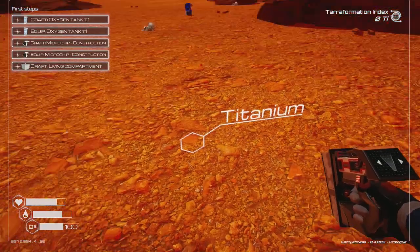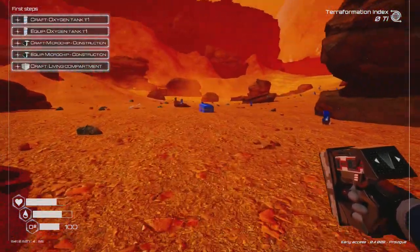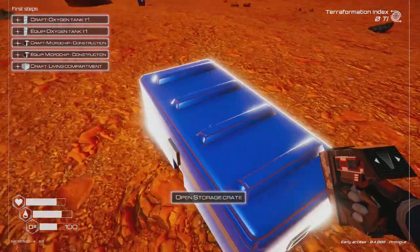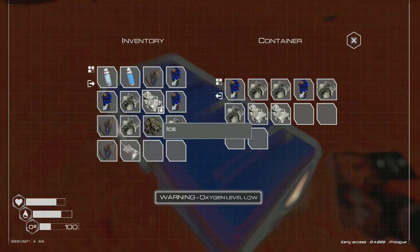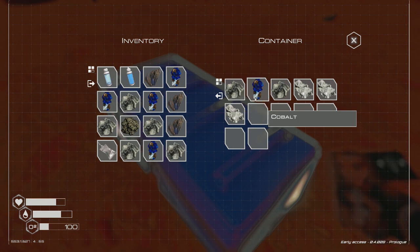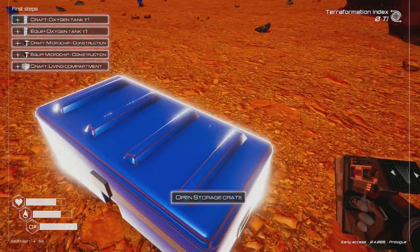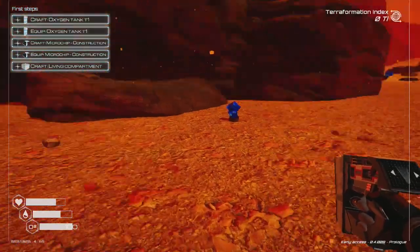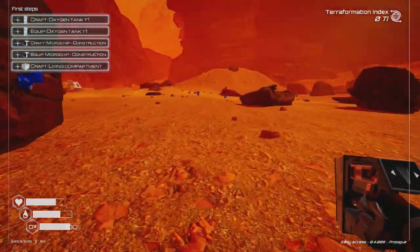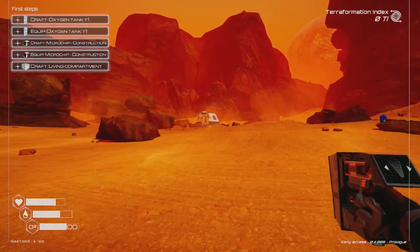It's getting kind of dark on the planet. We'll need a torch. We have some titanium. Back at storage — we've got magnesium already. I'm grabbing the space food and getting rid of ice. Getting iron quickly. Need to use my oxygen tank now.